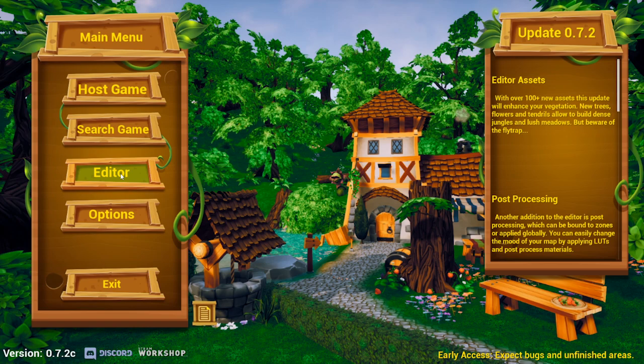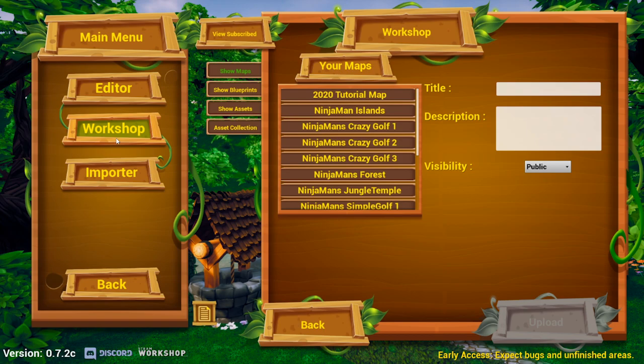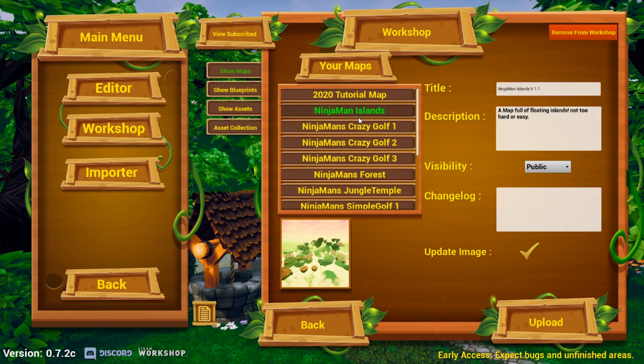To upload your map to the Steam Workshop, go to Editor, then Workshop. Click on one of your maps and upload it. Change the version number and it will upload to Steam.